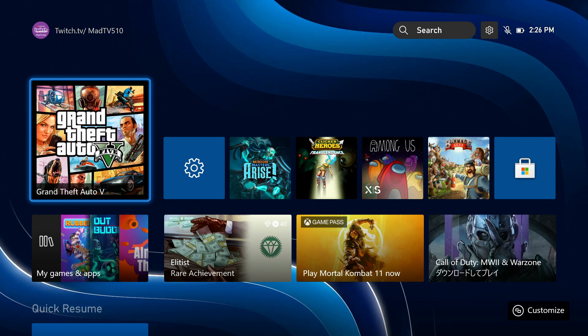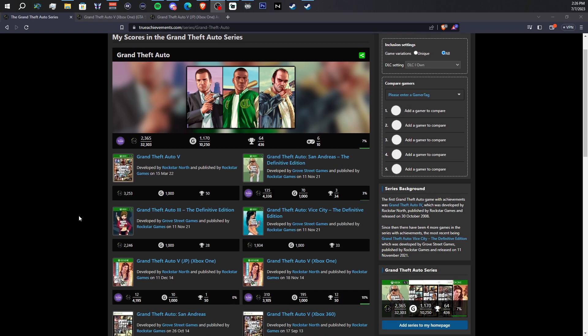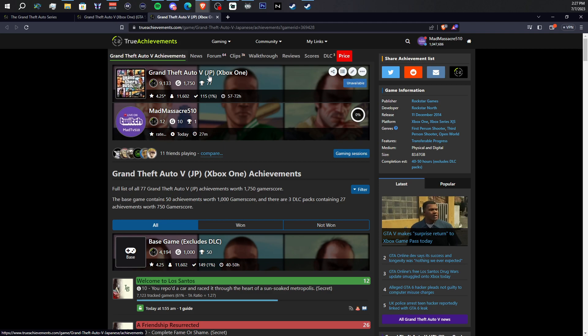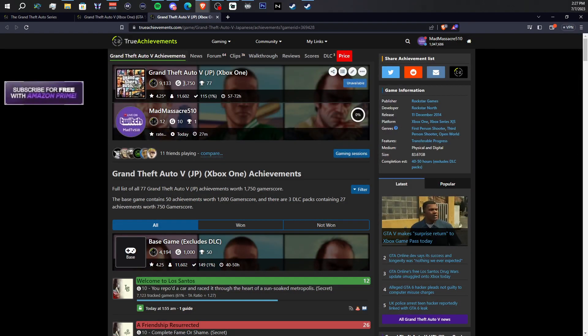So why would you want this? Well, if you're an achievement hunter like myself, you should know that some games have multiple versions, and sometimes those multiple versions have multiple stacks, meaning there are separate achievement lists for both Grand Theft Auto 5 and Grand Theft Auto 5 Japan. Since they just added GTA 5 to Game Pass, not a lot of people know you can also get the Japan version for free.